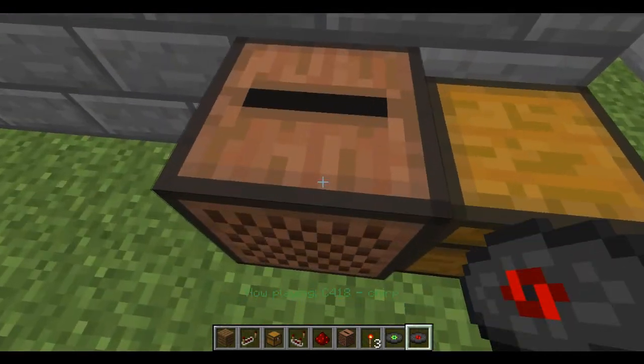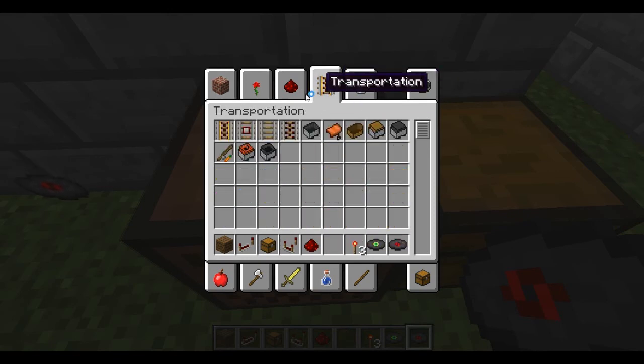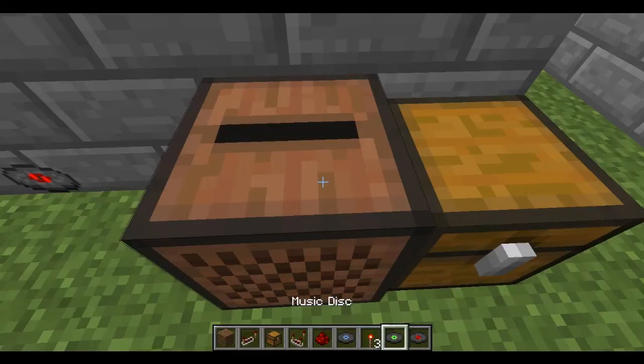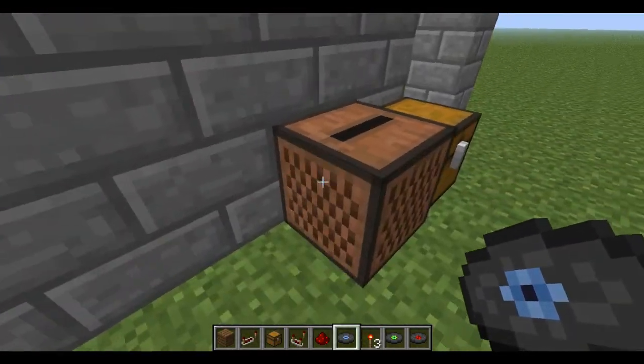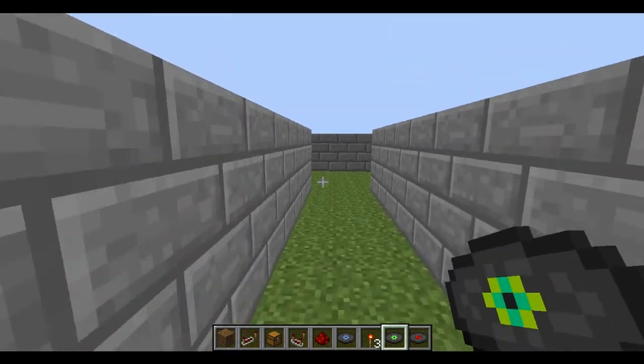Let's see — do I have any other disk? Let's grab this one, for example. Nothing happens. Just throw this one in there and then take it out.